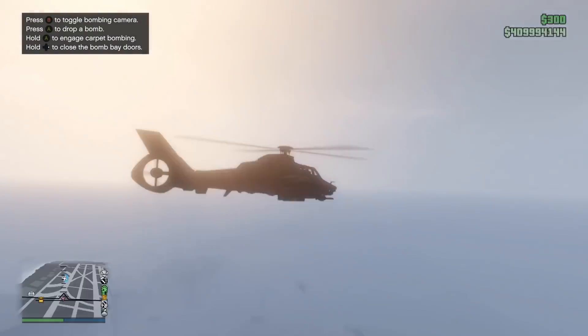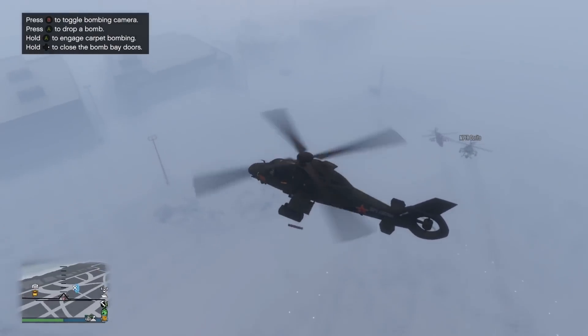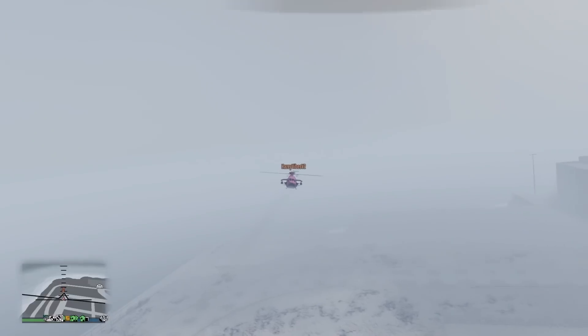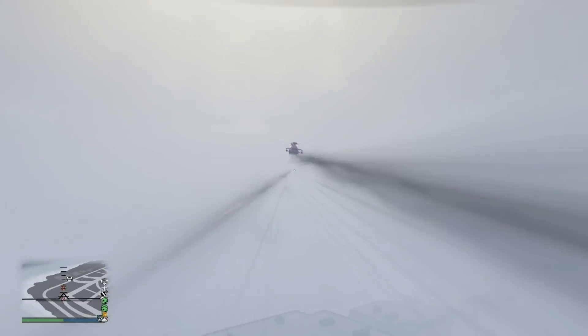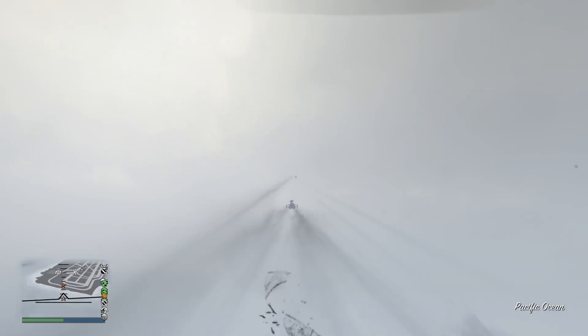Essentially, this helicopter is an Akula without the perks of the Akula. It's not armored, it can't be equipped with bombs, it's slower and climbs slower — all for the cheap price of $200,000 more than the Akula. Not only is it a worse Akula, but you have to pay more for it too. What an absolute joke. This is one of the most lazily put-together vehicles I have ever seen. I could maybe excuse the lack of armor if it were immune to lock-on, or if it had the really good Annihilator machine guns, but it doesn't have any of that. Rockstar, please buff this aircraft. It does not deserve to be garbage like this.